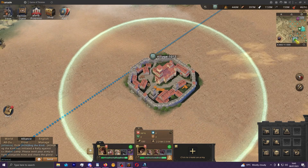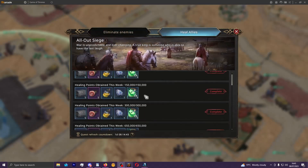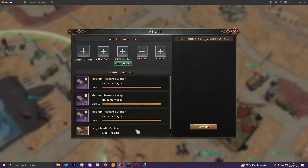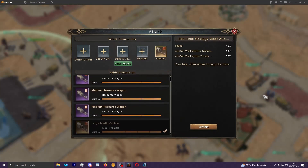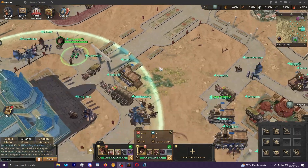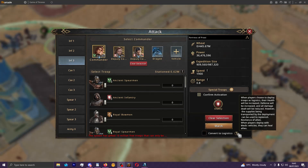The most prominent forms of healing — and what will contribute to the heal ally milestones — are healing through a medic vehicle or through logistics for resilience. To heal yourself through these two means you can use whatever march you have set up, but to heal other people you need to use the 'convert to logistics' checkbox. If you hover it, it says health and defense will be increased and damage will be reduced. If you have a logistics march, you will be terrible in PvP — your health and defense are super high but you deal so little damage.